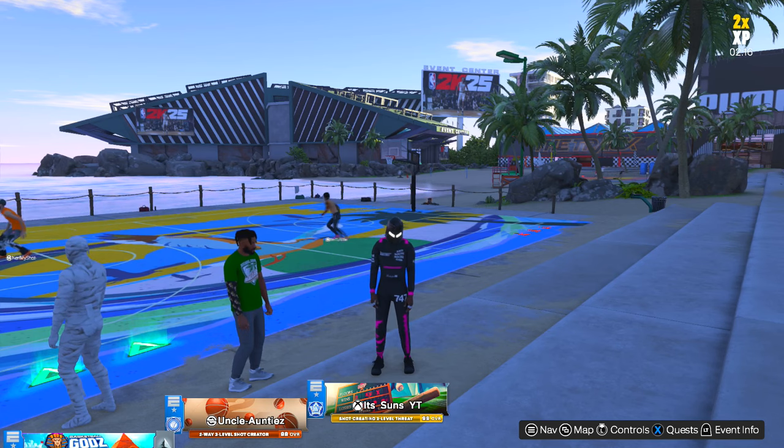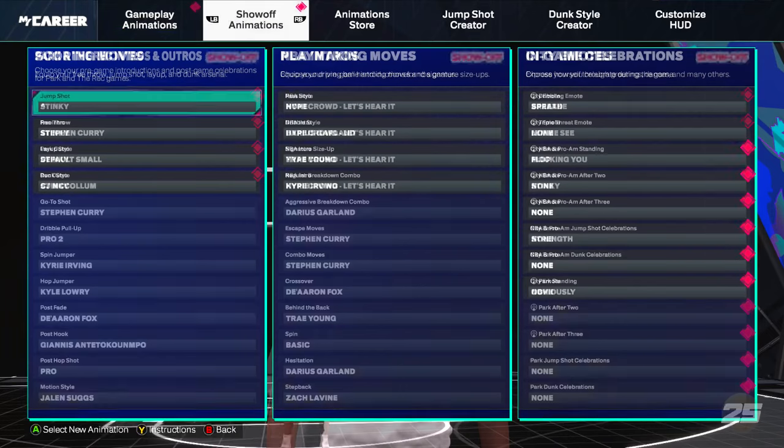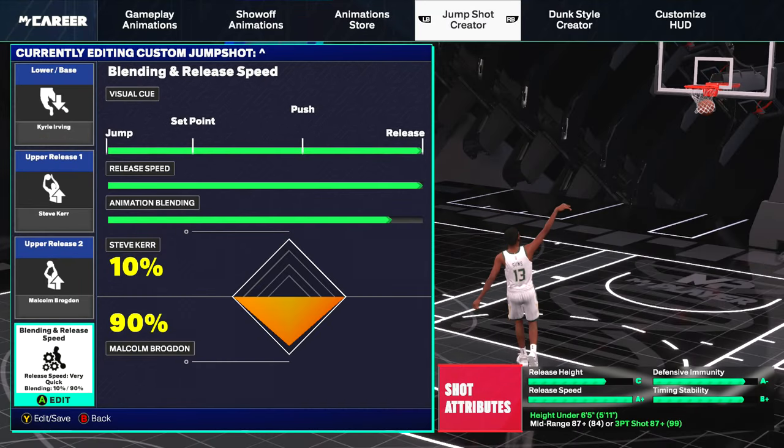Now y'all have seen the gameplay, I'm going to show y'all the jump shot so that y'all can be chicken like me and make every one of your shots in your game — being able to shoot not only off the dribble, but shooting fades, shooting with X and square, and rhythm shoot. So it's this jump shot right here.